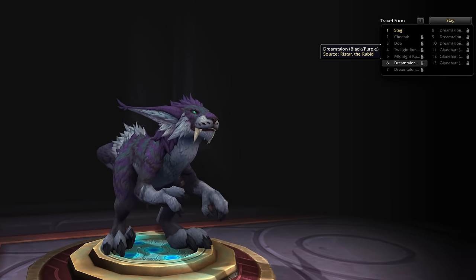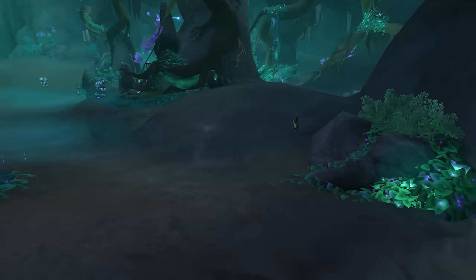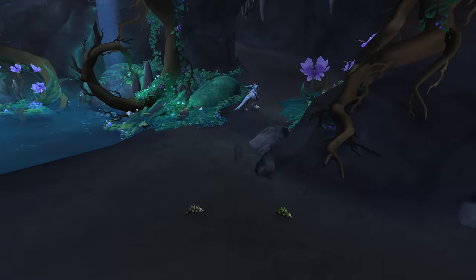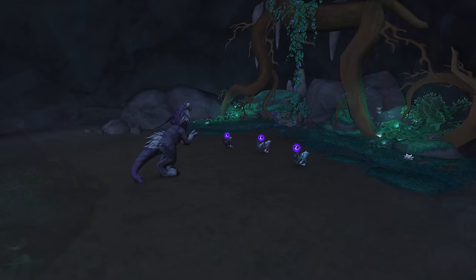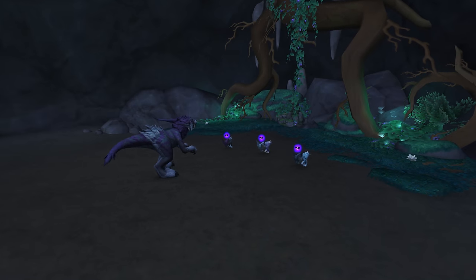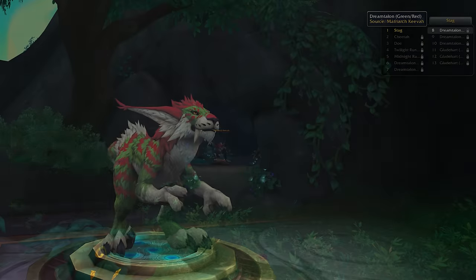Let's explore the new travel forms, starting with the Dream Talents. To obtain the black and purple color variant, you need to defeat a rare called Ristar the Rapid — something like that. This rare is located in the Emerald Dream at this specific location. Just remember that the drop chance is not 100%.